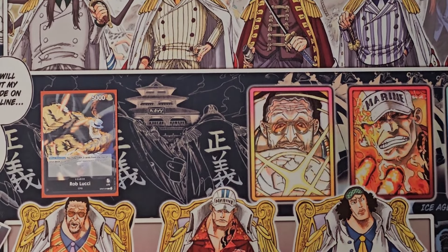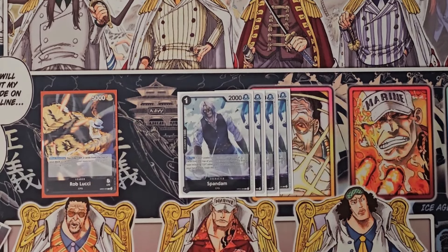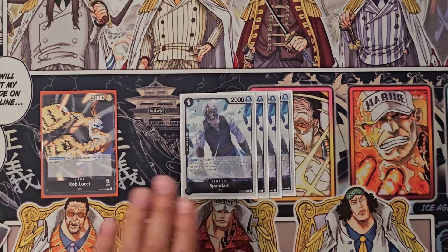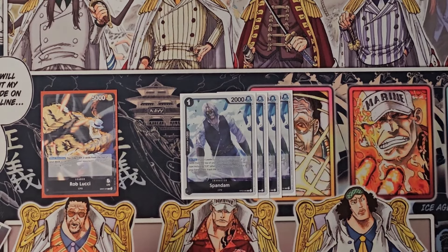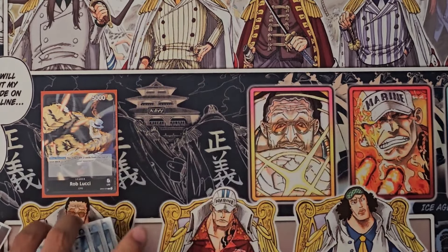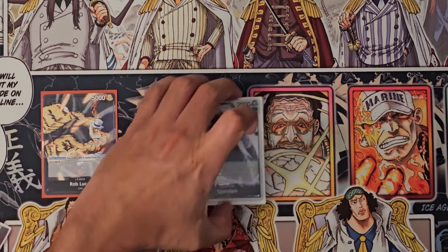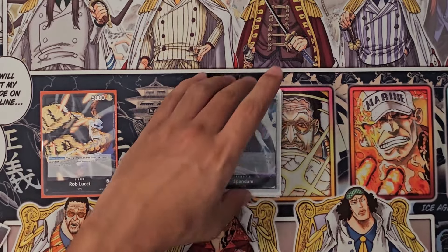Starting with the CP package, we have four Spandam, which is your main search engine — one cost, 2k, searches the top three cards for a CP and you trash the rest. Not only does he help with your search, but it also helps you fill the trash, so very very good.